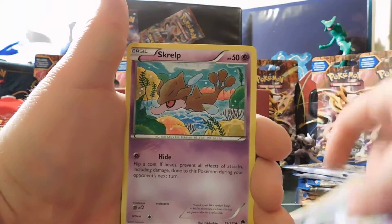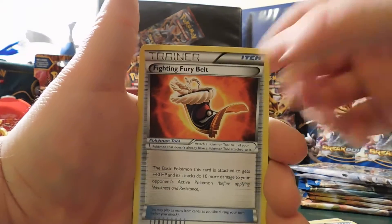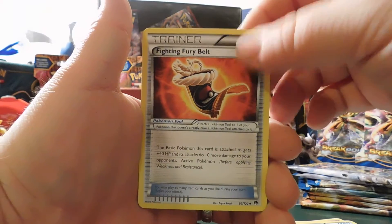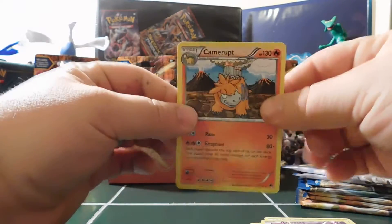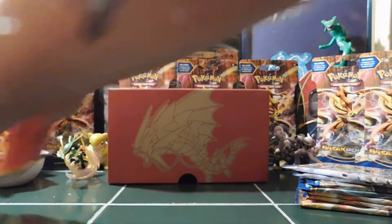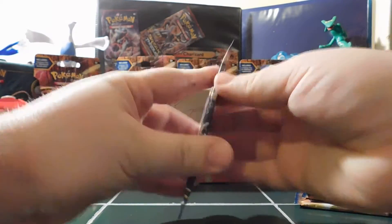We start off with a Shinx, a little Ducklett, a Honedge, a Skrelp, a Spritzee, a Zygarde, a Max Potion, a Fighting Fury Belt — this is one card that most people that play are after. We got a Reverse Holo Drowzee. And then a Camerupt Non-Holo Rare.